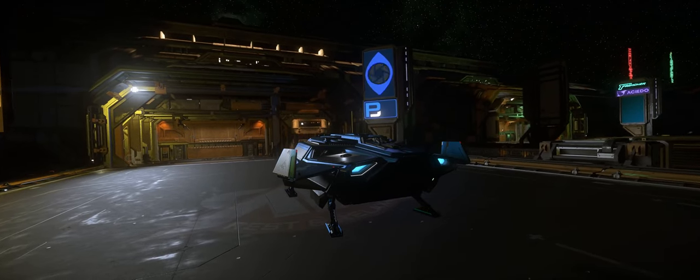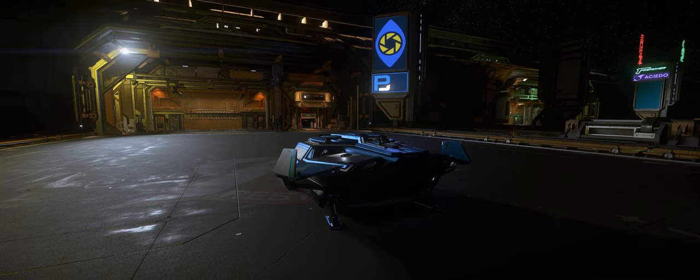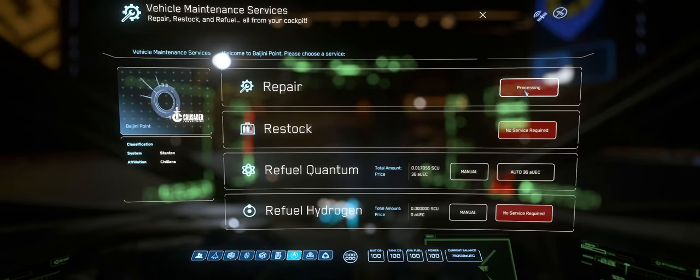If both of those fail, or if you're already at a space station, all you need to do is take off and find one of the landing pads at the station. These pads do not require clearance from space traffic control, and you can just fly up and land. I have never seen the No Refuel, No Repair bug persist through landing at a pad and attempting it there.